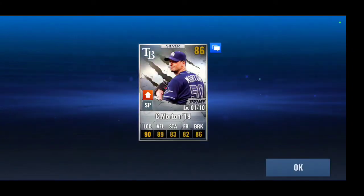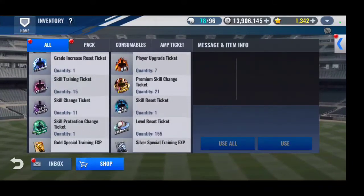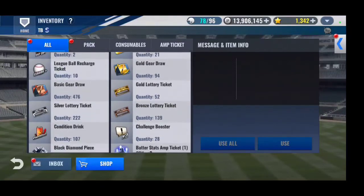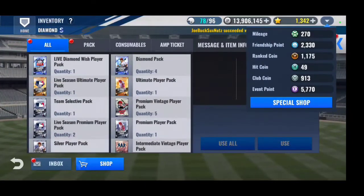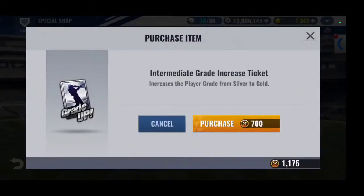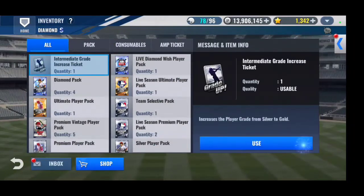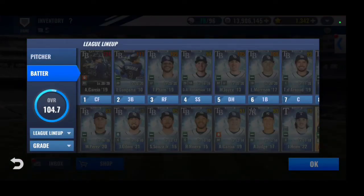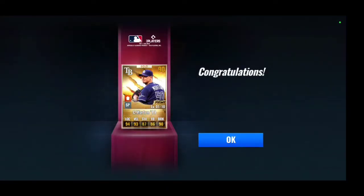We're going to open this in case we get a prime Morton dupe to use as BD material. I did find one — that saves us eight. I only have an intermediate GI, but I do have enough rank coins. Normally you want to spend rank coins on rank training, but in this case it's definitely worth the eight BD pieces you get from gold. Well, I'm glad I did that.